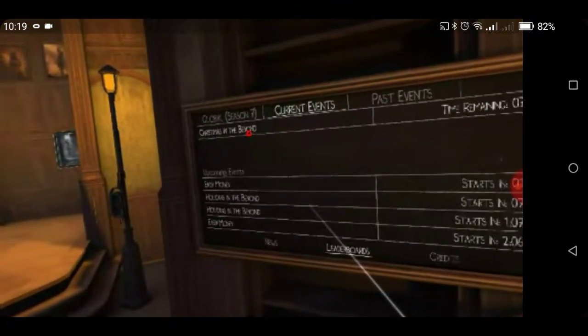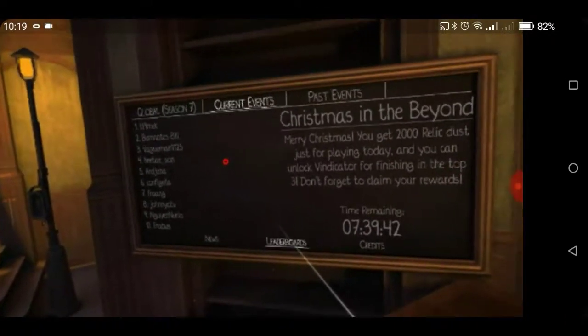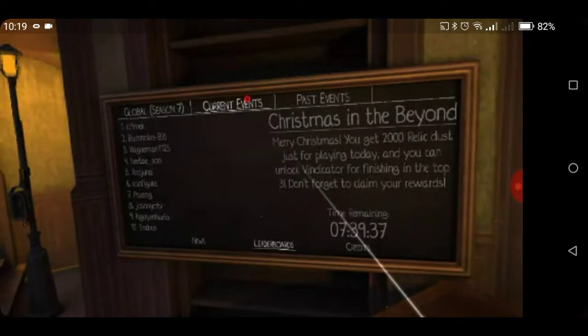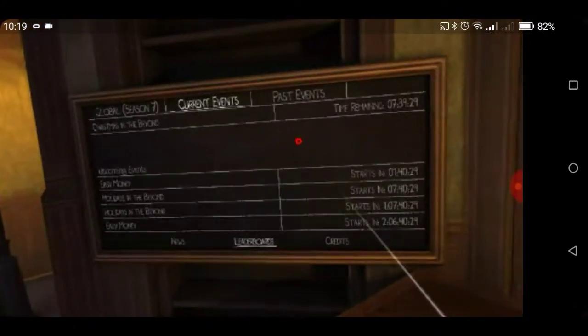The current event today is Christmas. So if you didn't play on Christmas Day, you didn't get in here anywhere. You want to keep track of your current events — upcoming events, easy money, holidays and beyond. Easy money to get, and of course double XP points weekends.